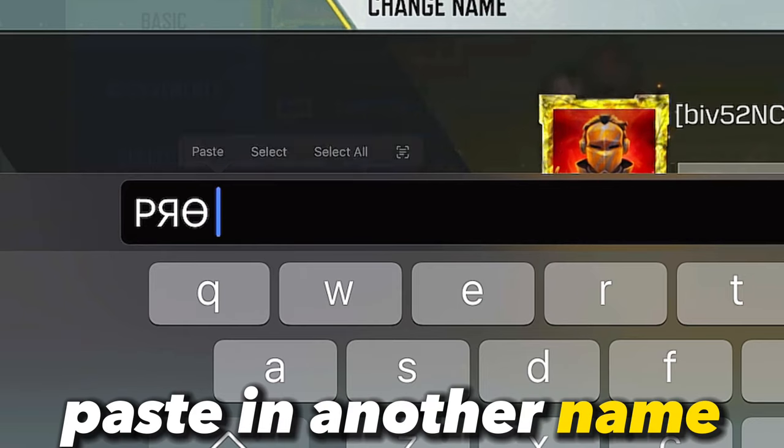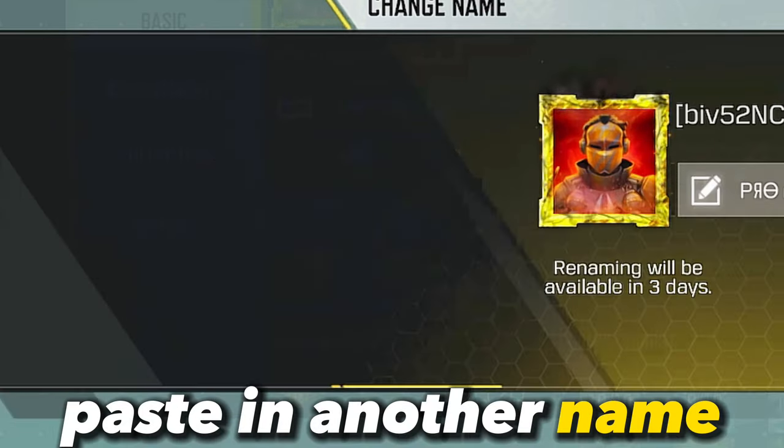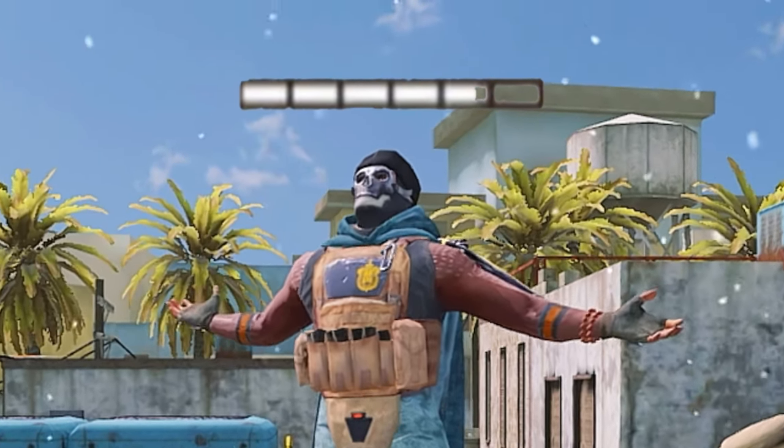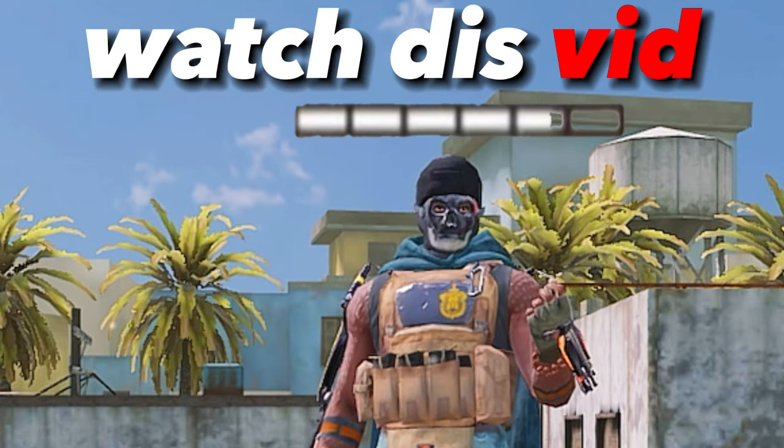Now just paste in another unique name right after the invisible space, and boom — you now have a fancy name. But what if you could make it invisible? Watch this video to learn how to have an invisible name.